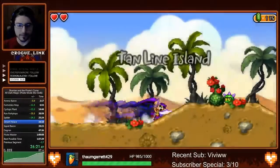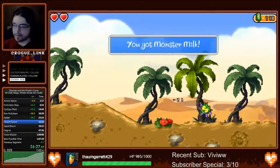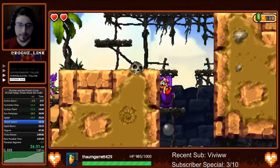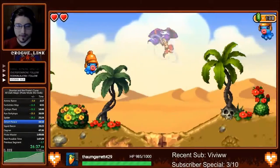Starting off with a shuffle, of course. We really want to kill these cactuses because they drop two things that are very important — one's a monster milk which we want to use on the bosses, and another is a bubble shield which we're going to be using on the second to last boss and the last boss.